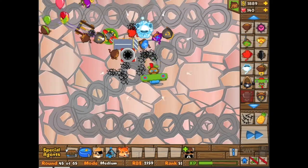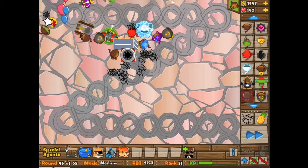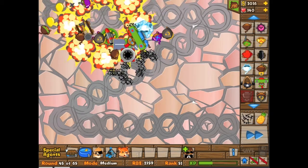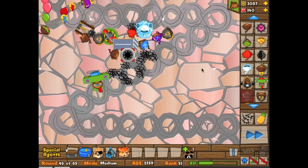Hey, we're here — Bloons Tower Defense with Stubbs Jr., and we are in round 45 of 65. We thought we'd spare you some of the early rounds because they're kind of slow, but Stubbs Jr. is on the left side and I'm on the right side.